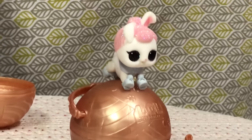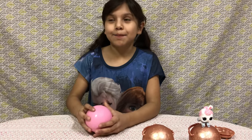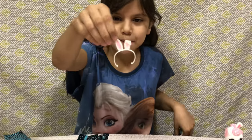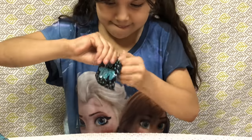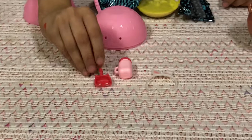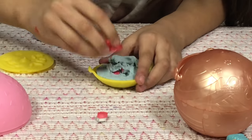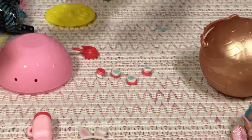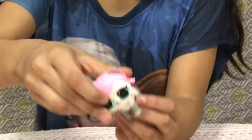This is Crystal Bunny — that was so cool, we got two pets! Now let's do our last one. As I said, my baby sister already opened the layers. We got bunny ears, a bottle, and another kitty pooper scooper. I think this is going to be a kitty. We got this adorable kitty cat — she's so cute!